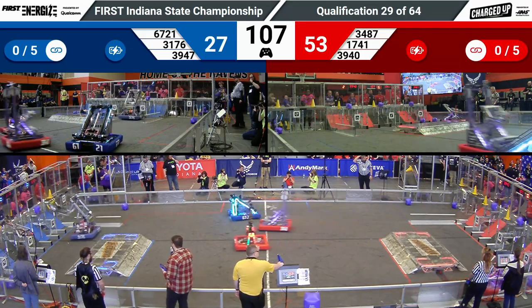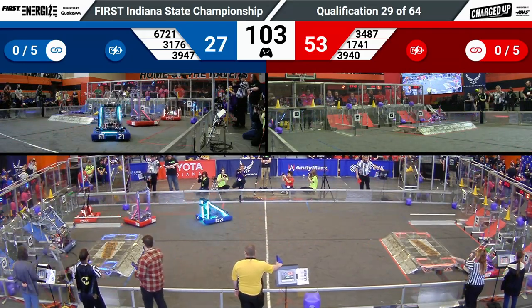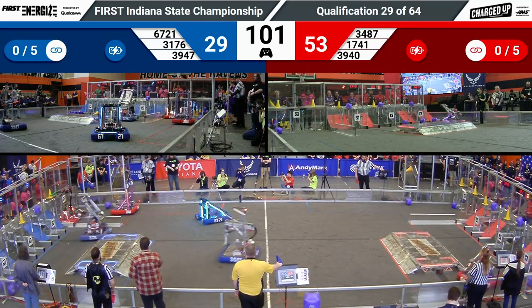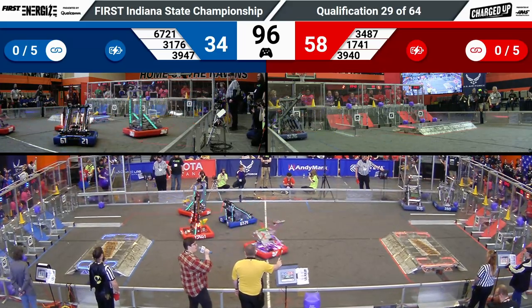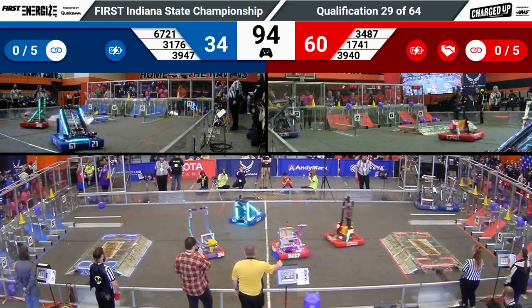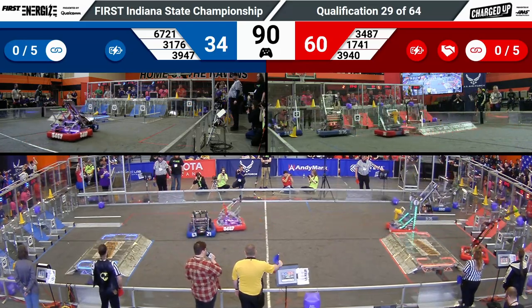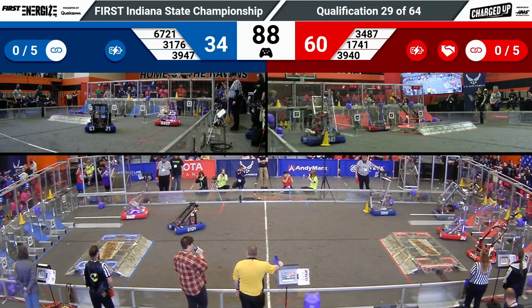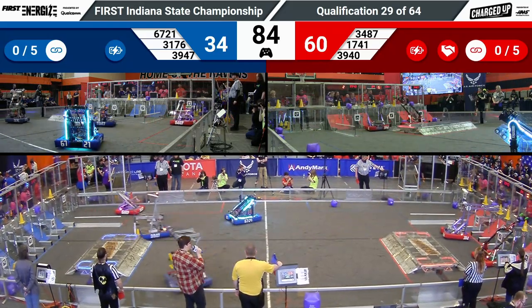3176 is now headed back to extend out and try to score that cone. Meanwhile, their partner Last Crusaders also scoring a cone in a low node for Blue. Just over a minute and a half remaining in match number 29, Red Alliance is leading. Center Grove and Cybertooth both making their way over to the Red Alliance's community to score one, two cones for Red back-to-back.